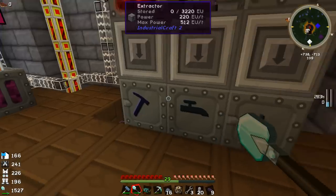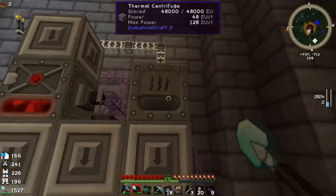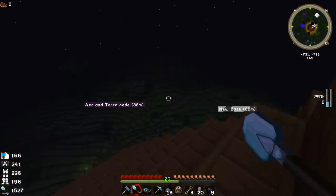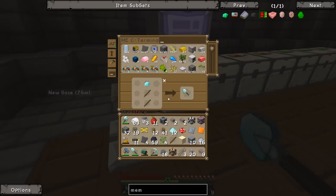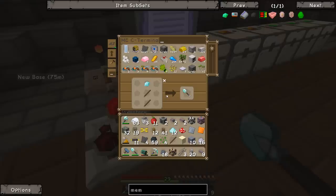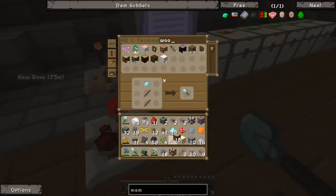Let's throw the clay dust into the thermal centrifuge, for which I did set some overclockers going. Let's see — we've managed to make one overclocker. What are we missing? Sticks. Are we all out of wood? No, we've got loads of wood. Let's just make a bunch of sticks for it.